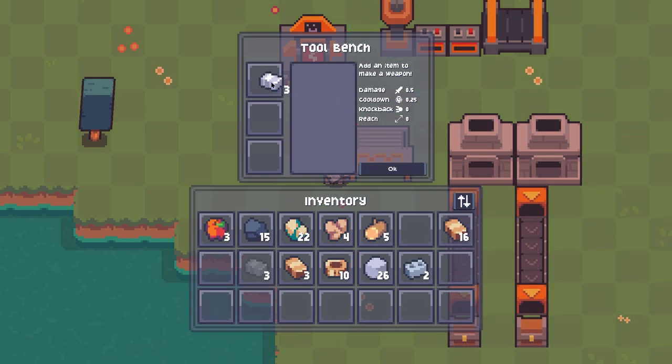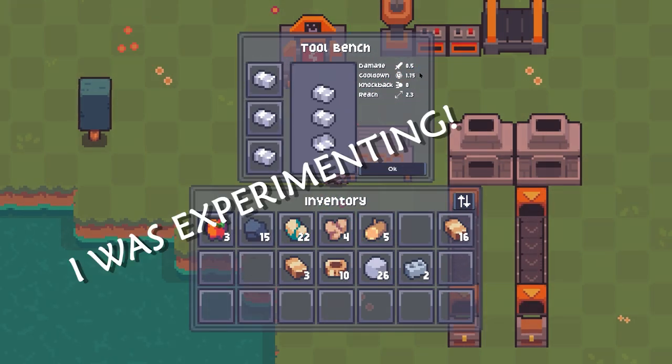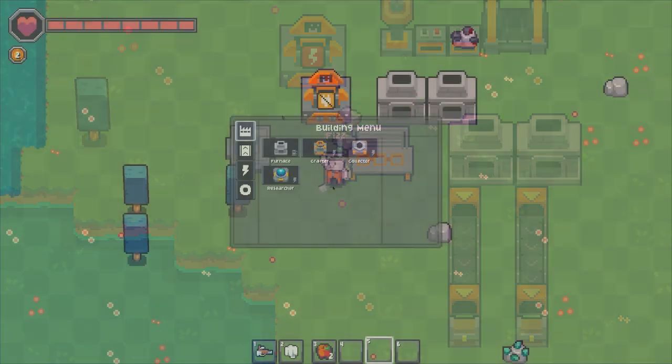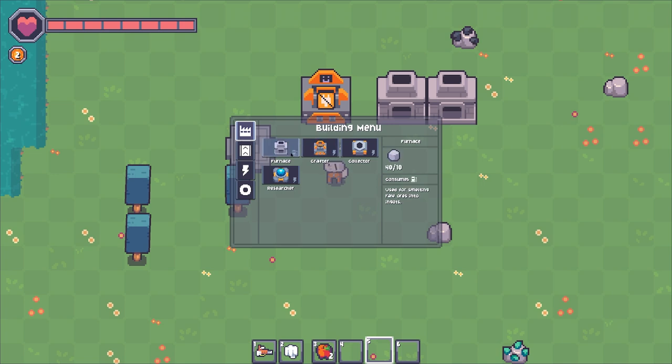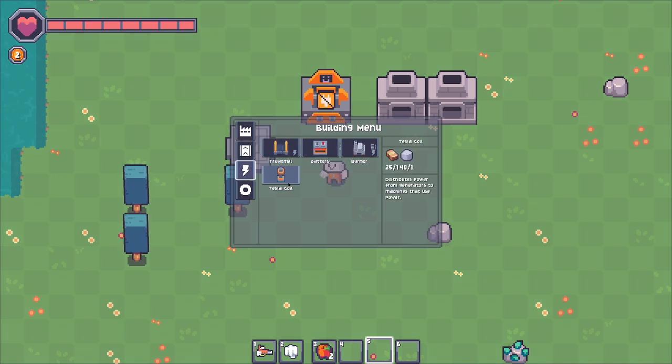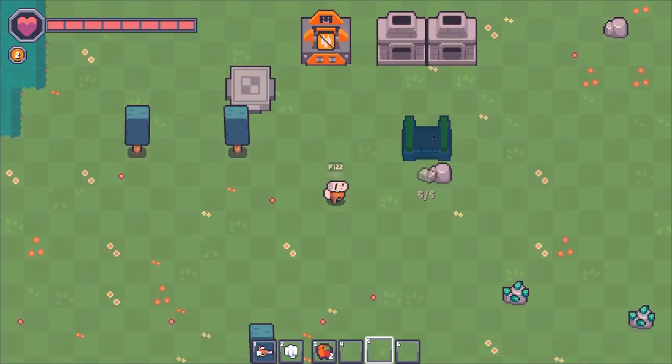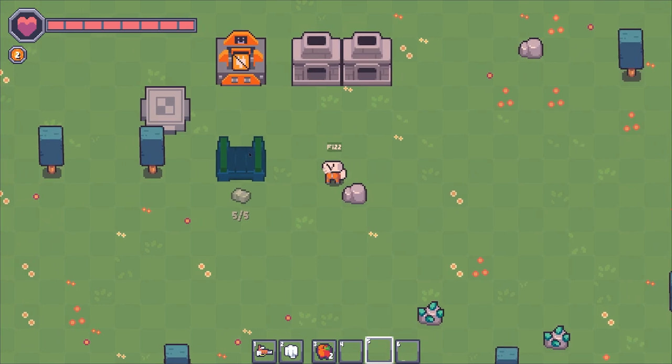The miscellaneous tab also included the tool bench, where you constructed weapons, and also a training dummy, where you could test your weapon's damage. The building menus were straightforward, and Fizz quickly built the required furnaces — actually two furnaces, because there would always be a need for more than one. And with the tutorial complete, Fizz was left to figure out what to do next.